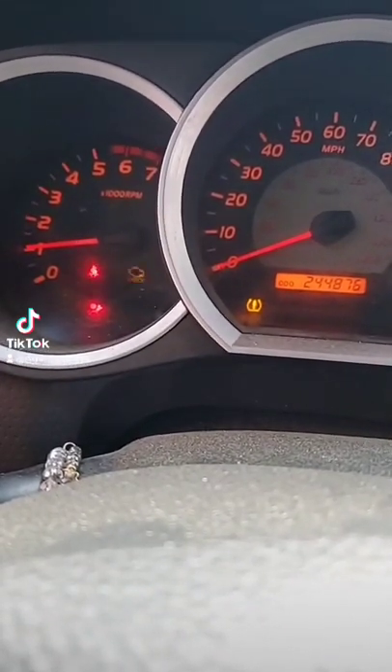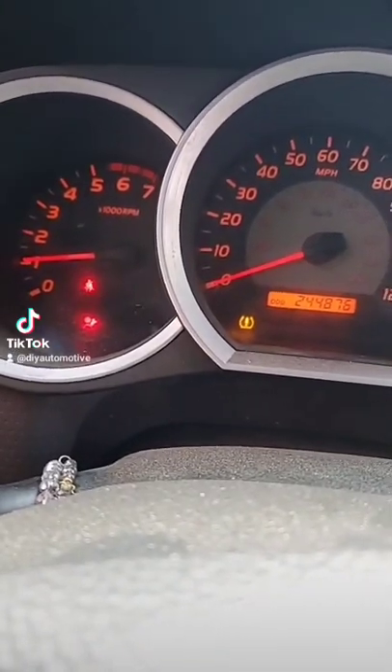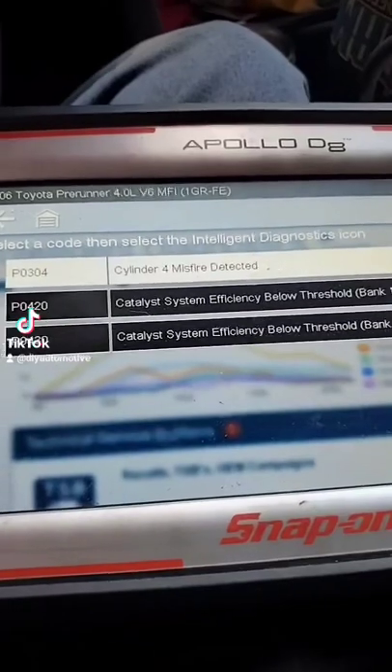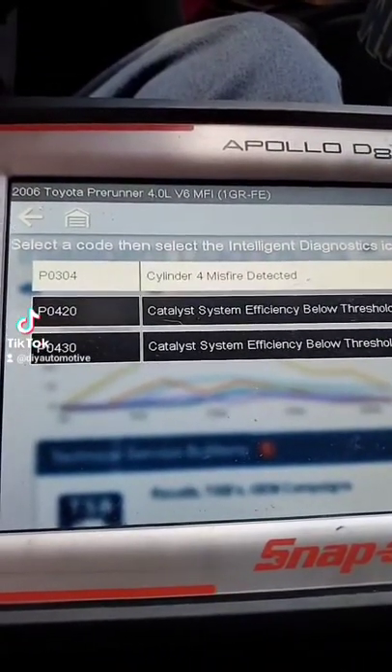The check engine light is on and flashing, which means there's an engine misfire. Looking at the codes — ignore the catalyst codes, that's just the aftermarket exhaust — we've got a P0304 Cylinder 4 Misfire.